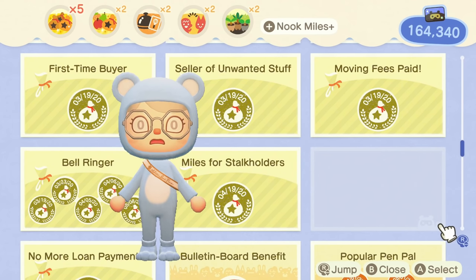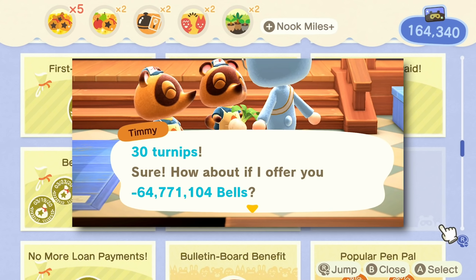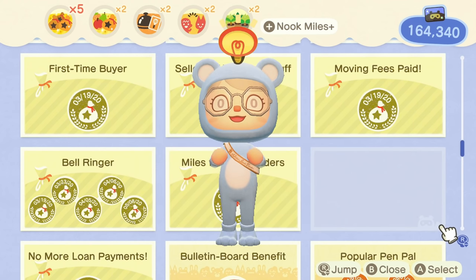You don't have to be alarmed because there is a way to get this back. It disappears because when you sell those turnips to Timmy and Tommy, you get a negative number, which causes this achievement to think you've sold negative turnips, which makes no sense. So all you have to do in order to fix it is to sell 65 million bells worth of turnips back to Timmy and Tommy to turn a profit again for the achievement. But if you don't really care about this, you can just leave it blank — you will not get in trouble for having this achievement disappear.